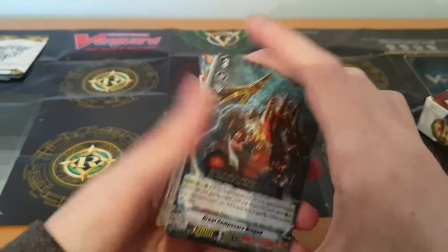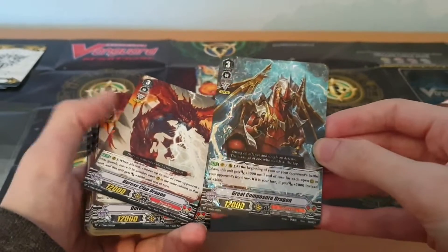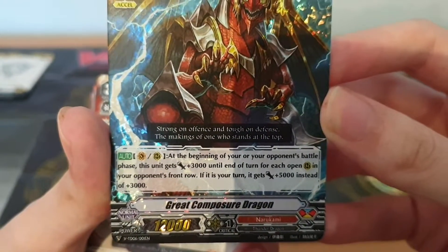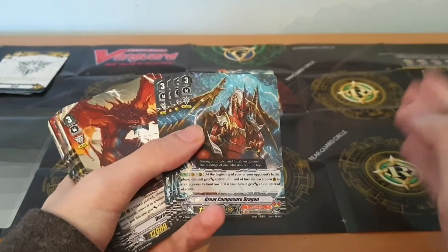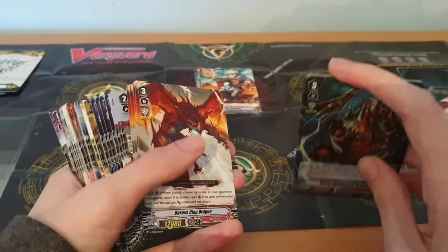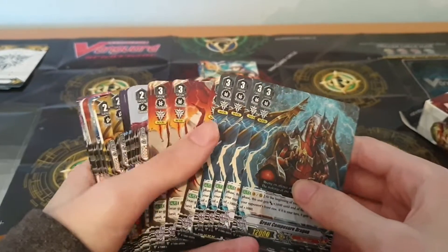I'm not sure Excel is the imaginary gift I'd have given Narakami — I might have gone with Protect — but here's your main grade three. My first criticism is that the main grade threes aren't that great. The grade two unit feels more important to this deck. Here's Great Composure Dragon: when placed on the vanguard or rear guard, at the beginning of your or your opponent's battle phase, this unit gets plus three thousand for each open rear guard in your opponent's front row, or five thousand if it's your turn.